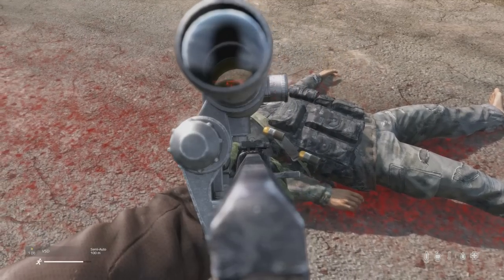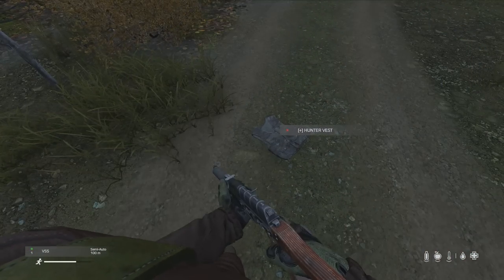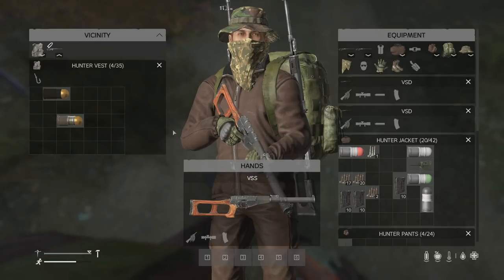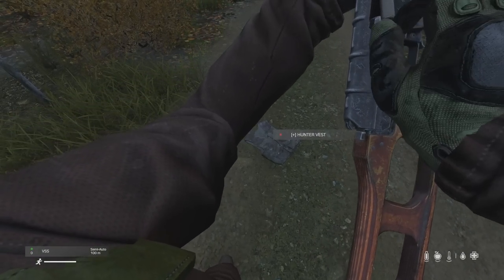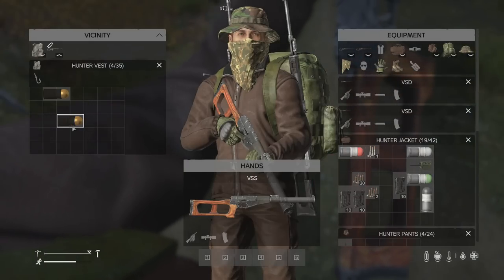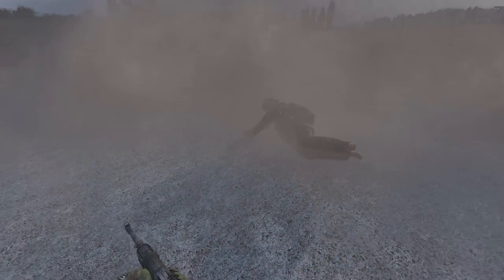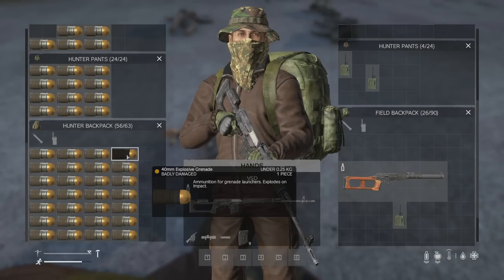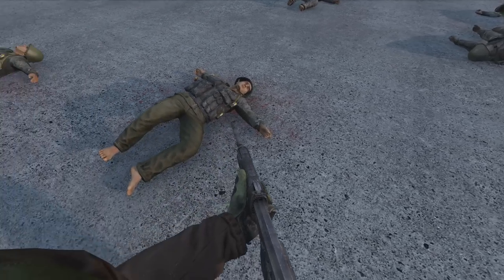How many slots an item takes up doesn't make a difference, because it selects an item to damage randomly inside the inventory — which means only one item per bullet is going to be damaged. Which item gets damaged is based on which body part the clothing piece is attached to. For the pants, it's only if you shoot somebody in the legs that a pants item will be damaged. For the torso, it's one item from the chest, one from the vest, and one from the backpack — remembering that sometimes it can do no damage to items at all.